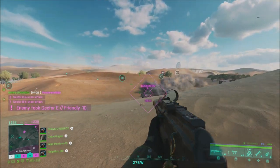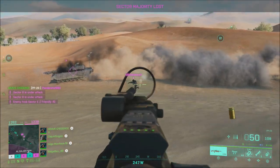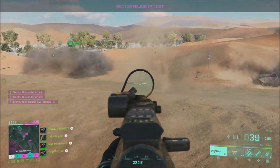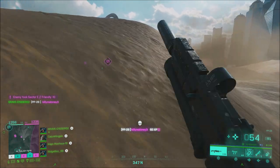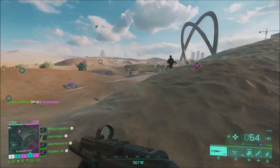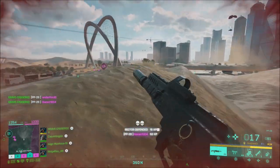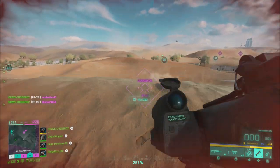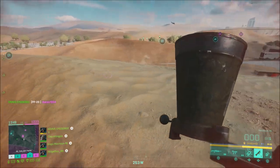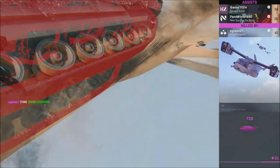All Battlefield 2042 Gold Edition, Ultimate Edition, Year One Pass, and Ultimate Pack upgrade owners, as well as EA Play subscribers, can now enjoy the Steadfast Exclusive Legendary Bundle added tomorrow when the update goes live. This is a thank you from the entire Battlefield team. It includes a Zero Resistance skin for McKay, the Grasshopper weapon skin, the Rapid Hammer weapon skin, the Iron Chariot vehicle skin, the Rib Tickler melee weapon skin, the Resolute player card background, and the Steadfast player icon.